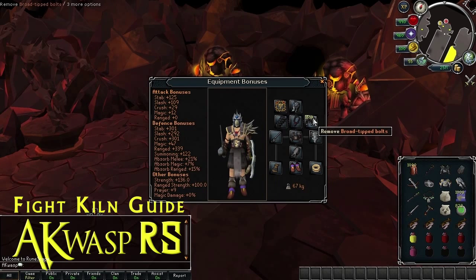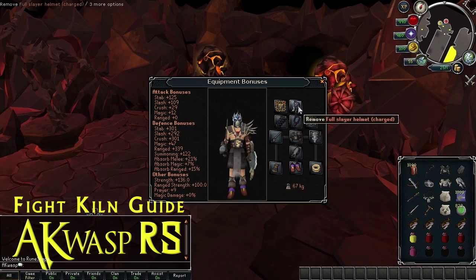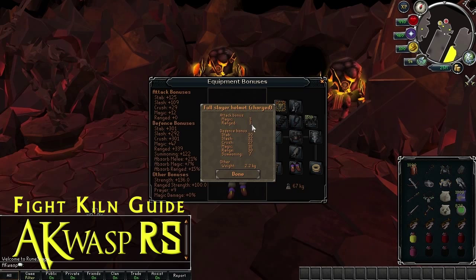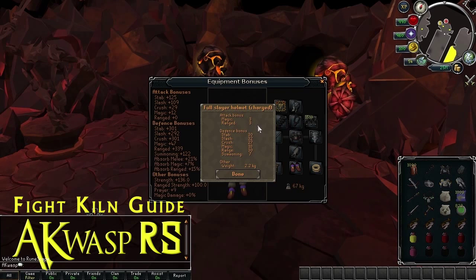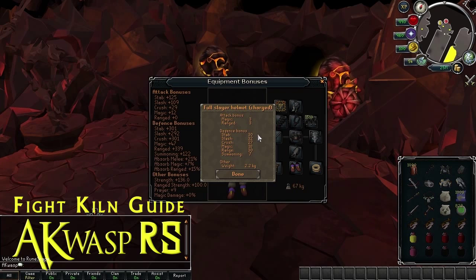The final item that doesn't vary is the helm. We're using the full Slayer Helm because it has plus 3 magic and plus 3 ranged offensive bonuses. Anything else — like the Ganodermic Visor with plus 7 magic — will have negatives to your range, or the Armadyl helmet has the vice versa. The Verac's helmet gives better all-around defenses and a prayer bonus, but then you'd have negative offenses. With the full Slayer Helm, you get pretty good, a little bit of everything.